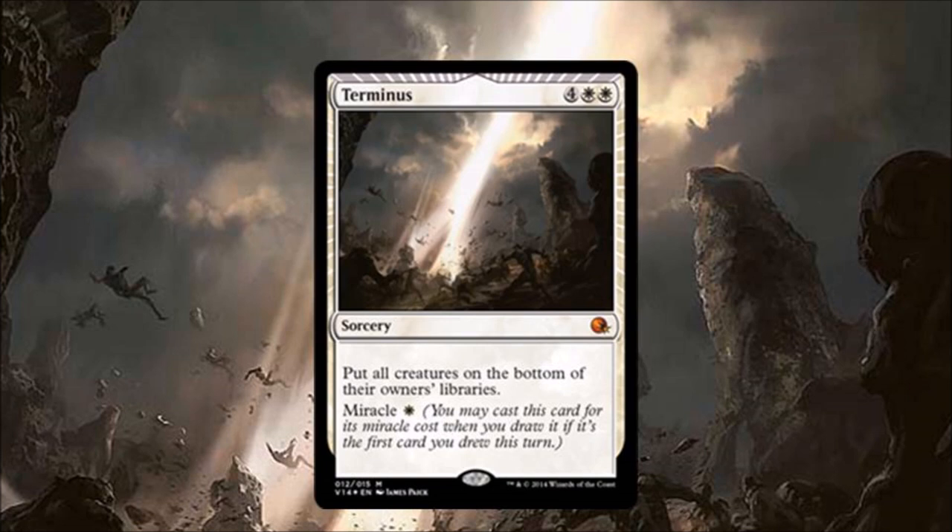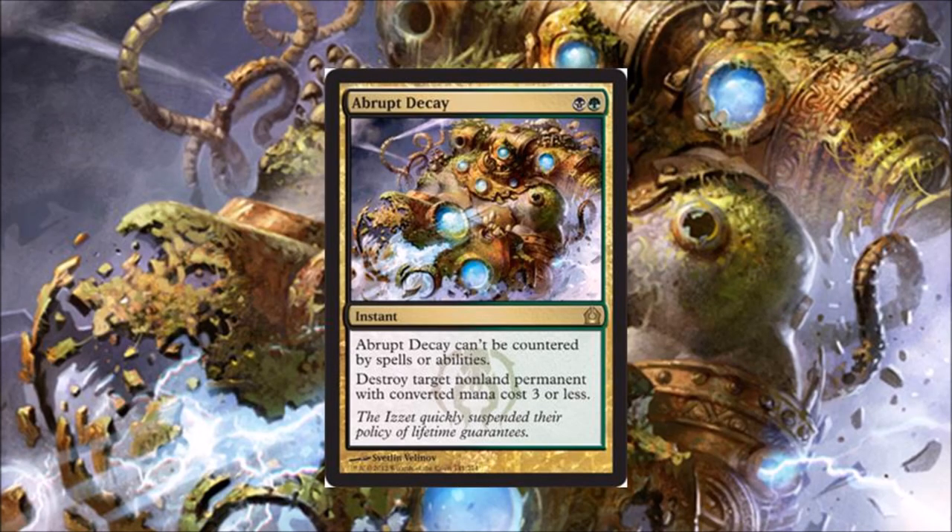Number four: Terminus. Terminus is extremely good — essentially it's Wrath of God but even better, for one mana with Miracle. It's incredible because if you're playing Legacy, every deck is playing Brainstorm and Ponder, so there's no way you cannot manipulate a Terminus when you want to, at instant speed on your opponent's turn or your own turn. Terminus is a one-mana white wrath effect.